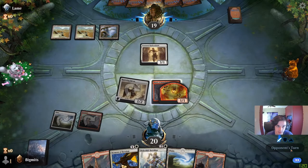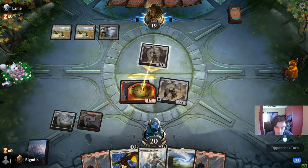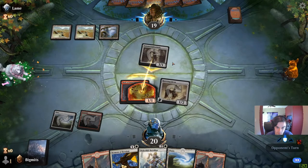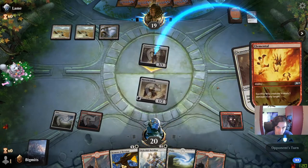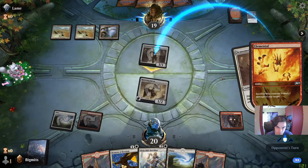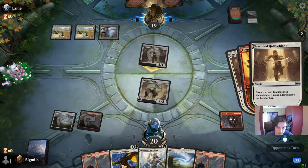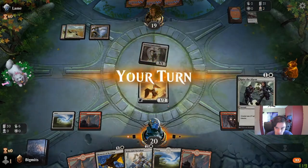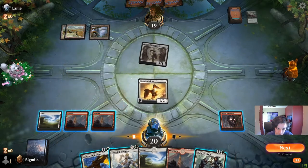They're reading the ability to determine if it's good to attack. They decide it is — we're going to take the block. They want to pitch two cards, then pitch a Finishing Blow. They take a picture of blood — Raise the Alarm, that's pretty nice too. We play a Mountain, attack for one.